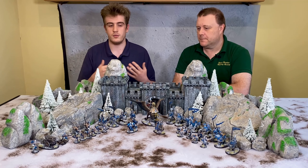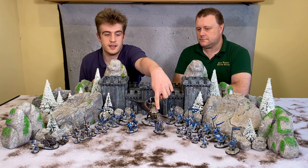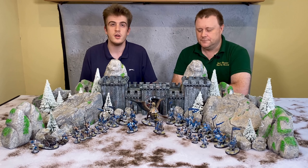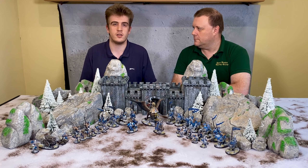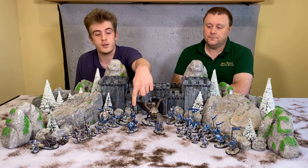To begin with, we have the leader on horseback. This is the old Leopold the Black figure that Forge World used to do - the resin model which they don't do anymore, because you're not allowed to take generals on a horse anymore, which is stupid.